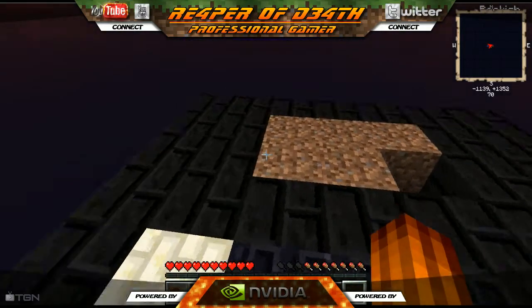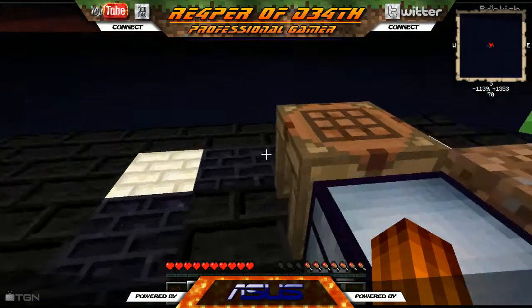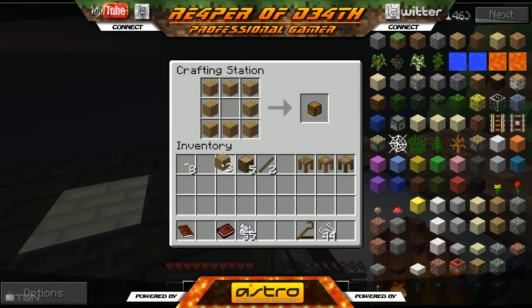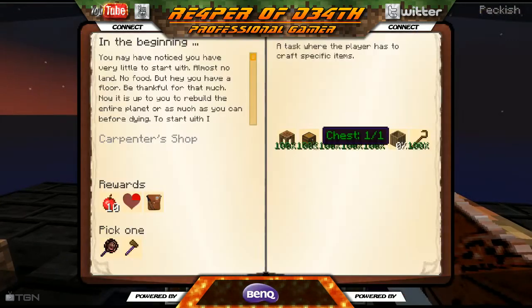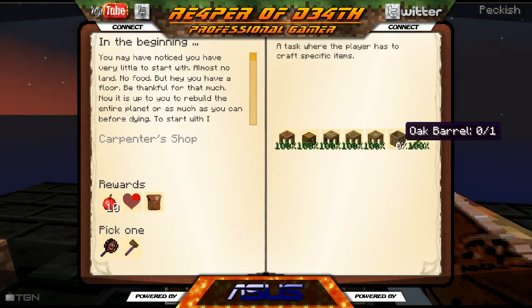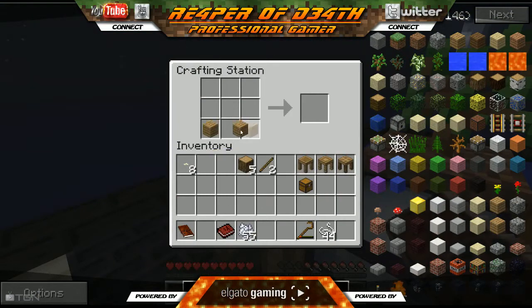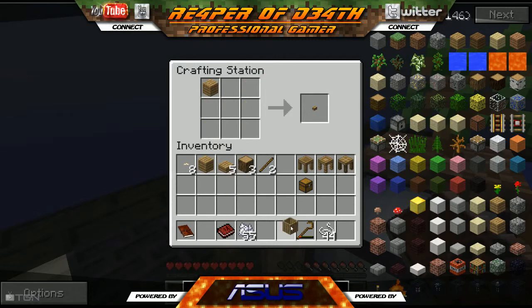I prefer this world. There are two maps: this one that just has this platform, and another map that has a little house built on it with a little stream — it's cool, but I like the challenge a bit more. What else do we need? I think just the barrel. A barrel is crafted like this, if memory serves me right. Let's put this barrel out.